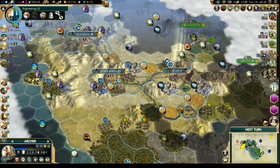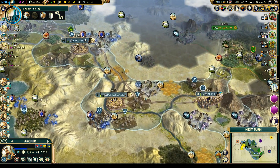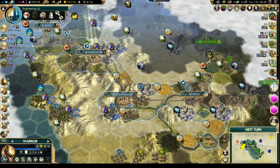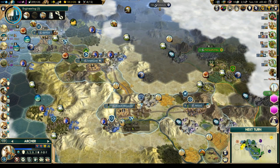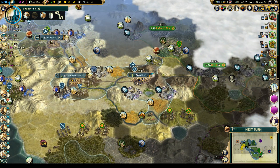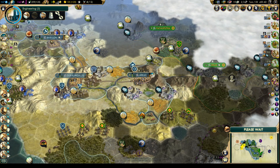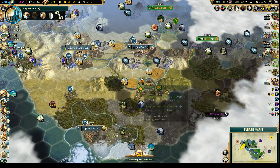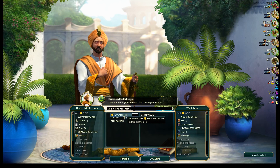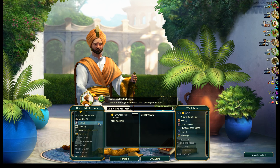I think we should really upgrade a few of these units. Let's leave you there for now. Engineering in three turns. So we saw that Akkad pulled down there — open borders. I think we will do that for now.